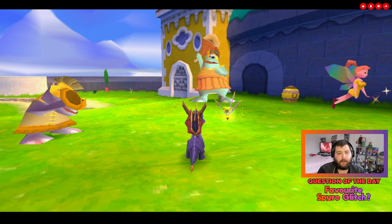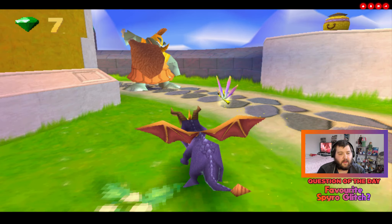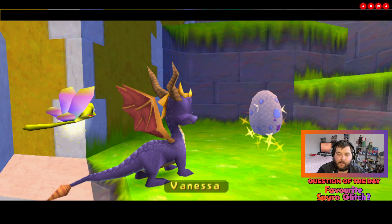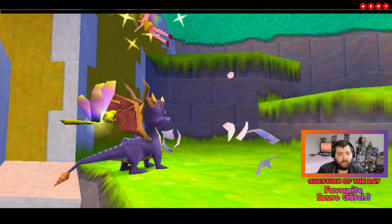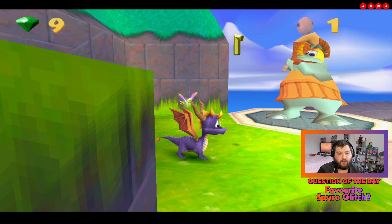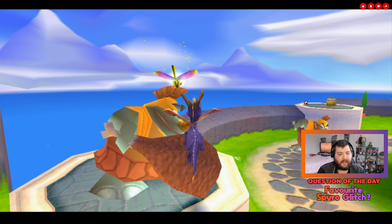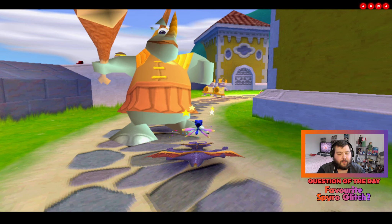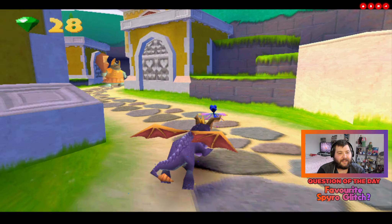Now in Sunny Villa you've got the big rhinox over there with the big club, and it uses those as the exploit. So what we're going to do is come over to this one, quickly pick up this egg, and we're going to pick up this gem as well — we'll have ninety-nine in total. Right, so what we're going to do is flame this guy off the edge.